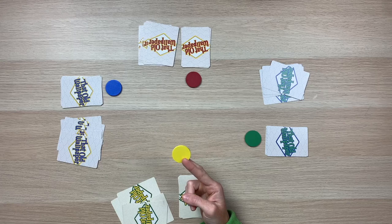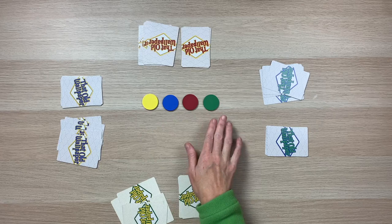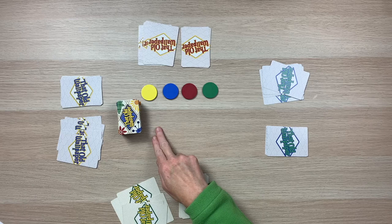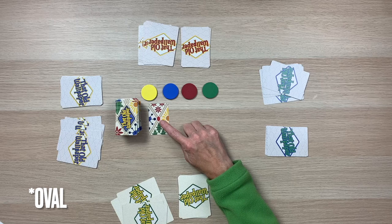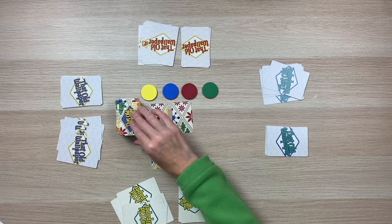Each player will also have a perfect recall token that matches their player color. We're going to put these in a line — either by age from youngest to oldest, or randomized. These are going to help us break ties. Next, we're going to shuffle our wallpaper cards and place them in the center of the play area. We're going to put out as many columns as there are players, so for our 4-player game, we do 4 columns. If a card with a red circle icon is drawn during setup, immediately draw another card and place it face up in the same column.